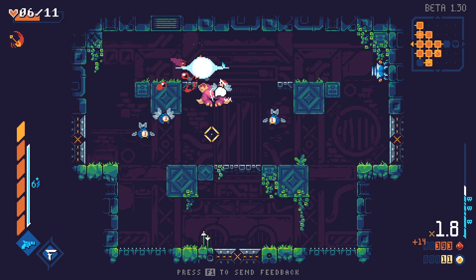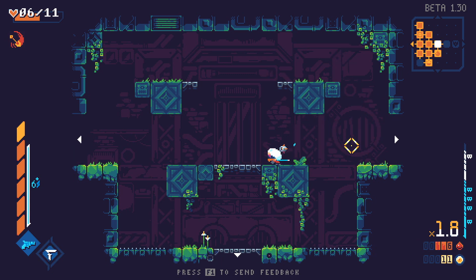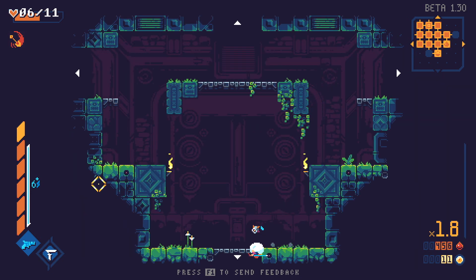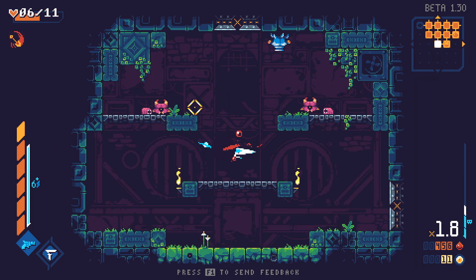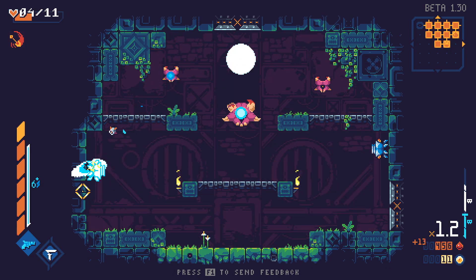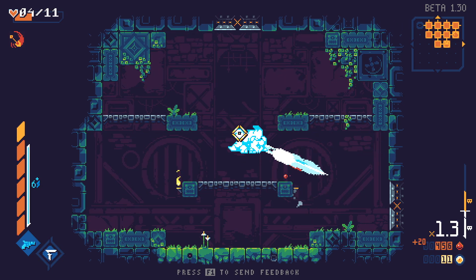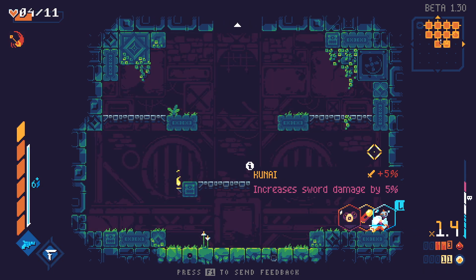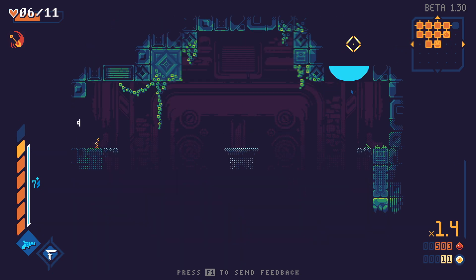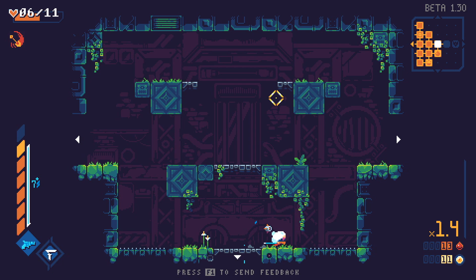I need that upgrade. I'm buying that upgrade by the time we finish this floor. We need like 490-something. One more room should do it. Oh my god. More sword damage and health — we have enough for the thing. Perfect. Sword damage — hell yeah!